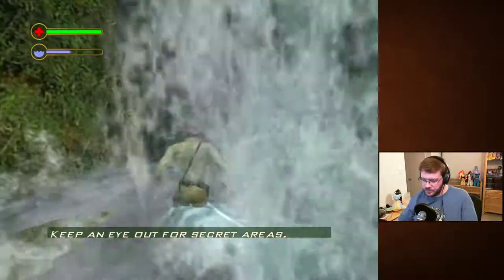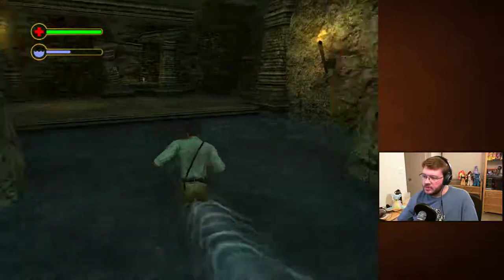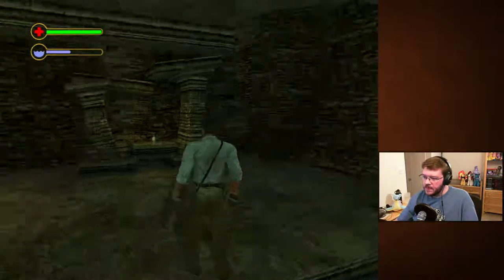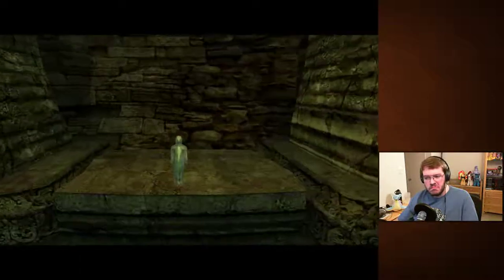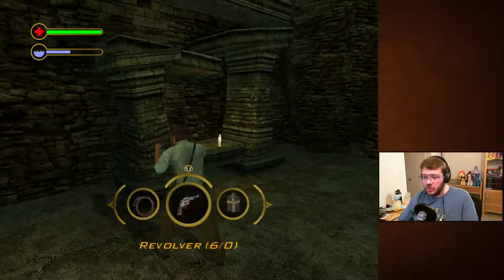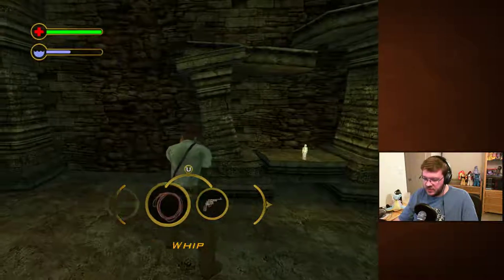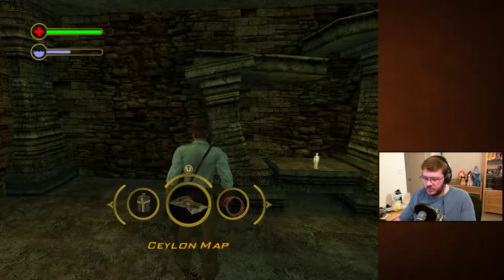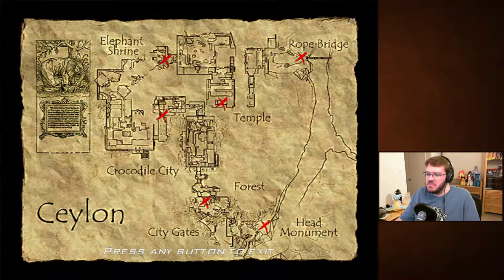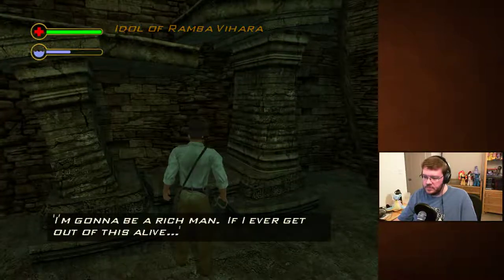Keep an eye out for secret areas. Got to say this is not a very secret area, but fine. It's a trap! Push E to pick up nearby objects — oh, this is the mouse wheel. Canteen, revolver, whip, map — middle click. So where am I? Do we not know?